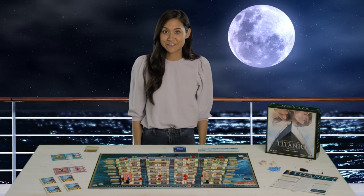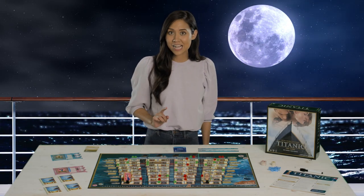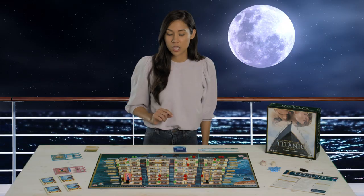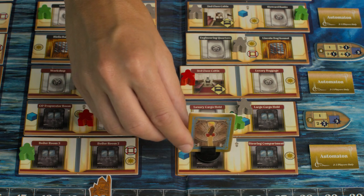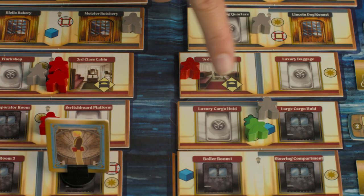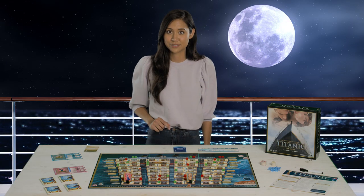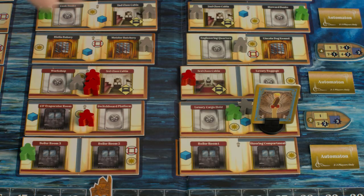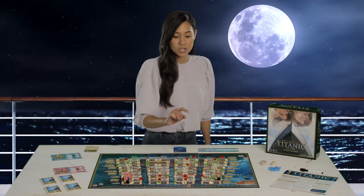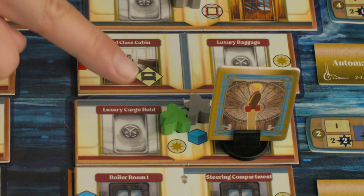Time to have some fun — or, as much fun as you can have on a ship that's rapidly sinking through the frigid North Atlantic. To get to safety, you must move through rooms. One action cube equals one move. You can move up and down, side to side, or across tiles. The only exception are these steel girders, which you have to move around. Every time you enter a room, you can pick up something next to you for free — like an action cube for an extra move, a star token to trade in for a star card, or a passenger before he meets his watery fate.